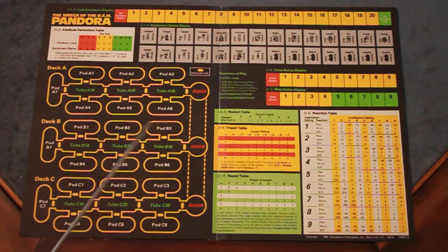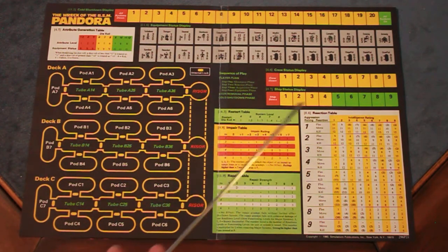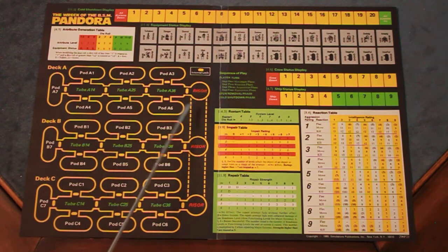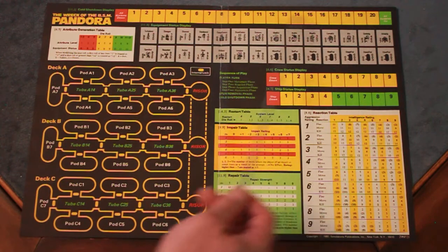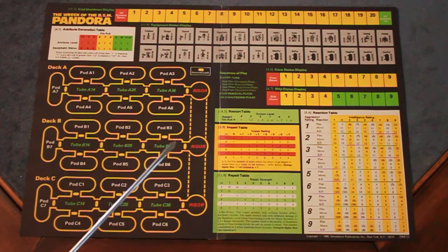Here's the game map — thick paper, 11 by 16, folding once to fit in the box. The layout of the Pandora has three levels with tubes, pods, risers, and internal locks where movement happens. The map also includes an equipment status display, crew status display, ship status display, tables for restart/impair/repair, reaction tables, the cold shutdown display, the tracker, and the attribute generation table. The bright, vibrant colors are well done.